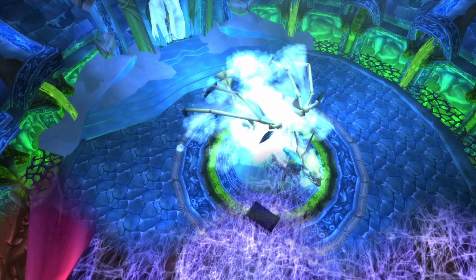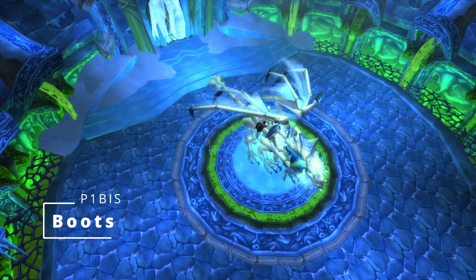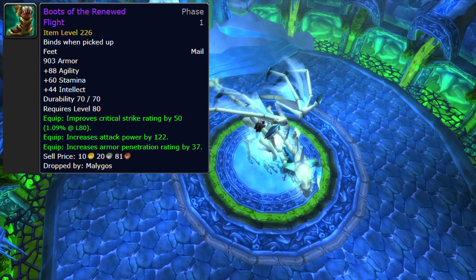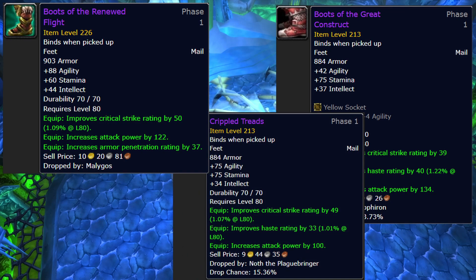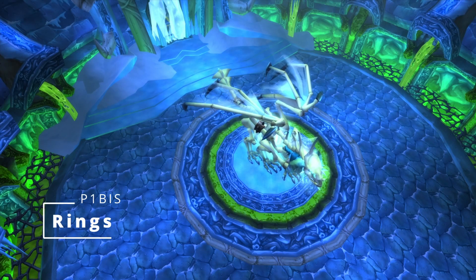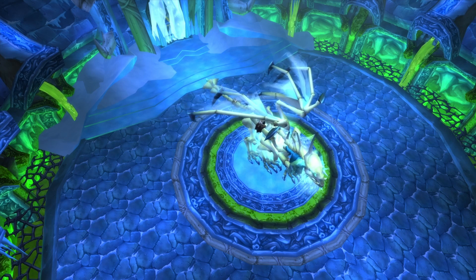Boots are pretty clear cut. Boots of the Renewed Flight from Malygos 25 are the best. Boots of the Great Construct from Saffron 25 and Crippled Treads from Naxxramas 25 are both slightly behind while being almost identical to each other, so you can grab one of those in the meantime.